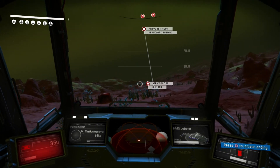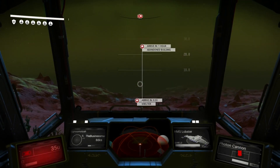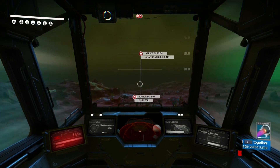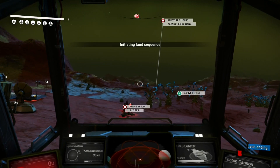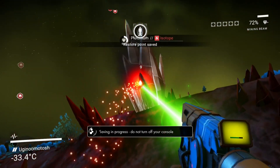We're gonna head over here because we found an abandoned building and an advanced life form in the shelter, so we'll go to the shelter first. Hopefully find something cool, or get a good bit of loot. There are so many question marks on this planet. Plutonium - my favourite!